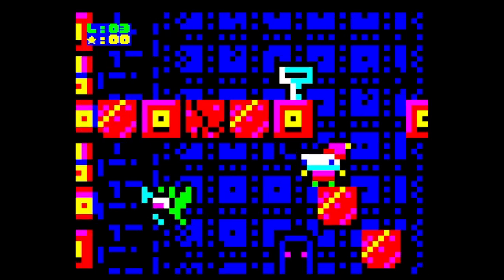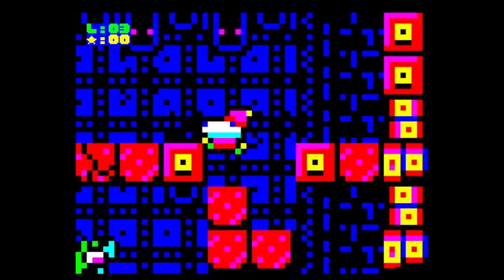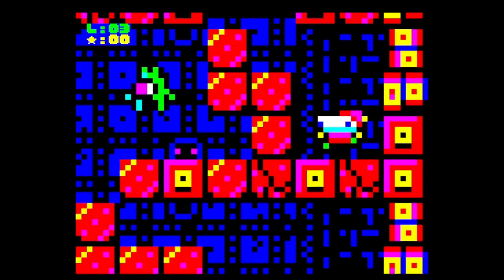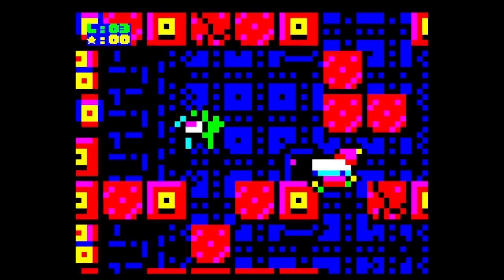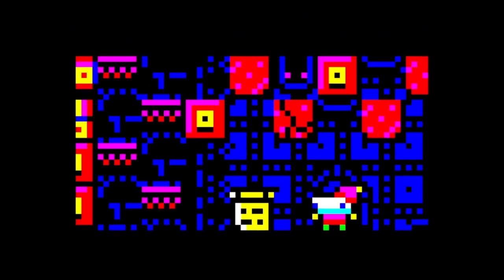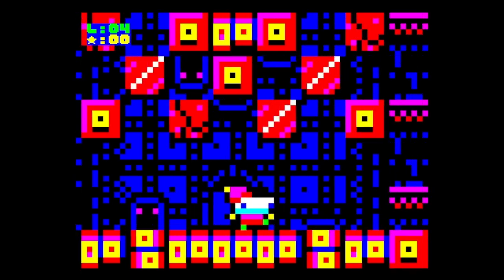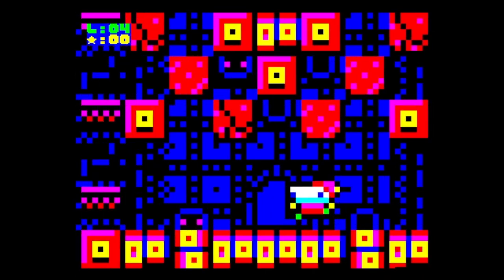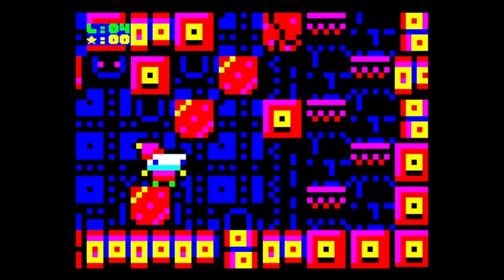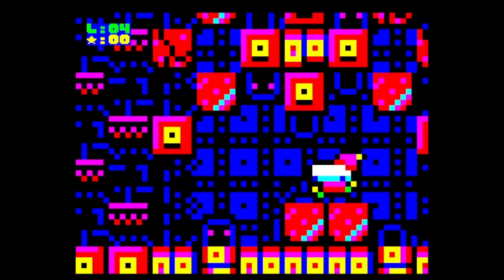It really uses the Spectrum's strengths, I think. There's the key — where's the door? I've got to go down again. Yeah, plays on the Spectrum strengths, this really. I'll look behind the box. So there's a hidden something here. There are stars, as I said, you've got to pick up. I'm not sure if they're in every level.